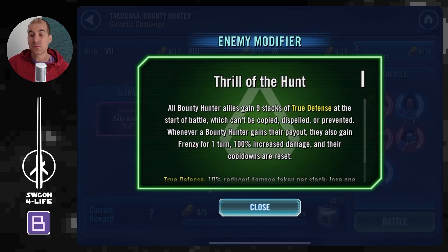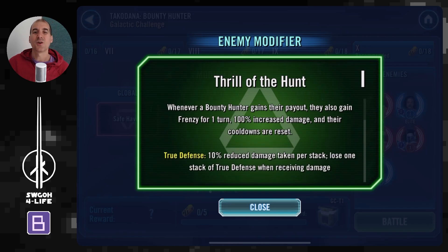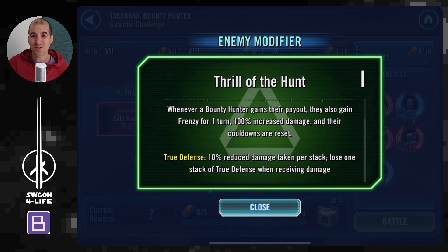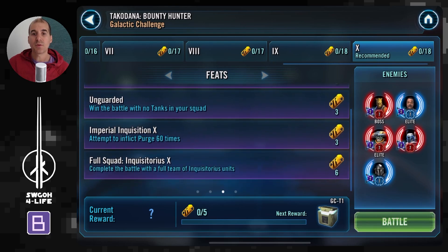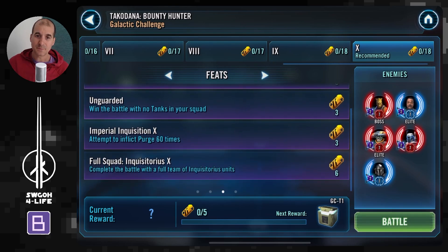The 'Thrill of the Hunt' modifier for bounty hunters gives them nine stacks of true defense, so they'll be very tanky to begin with, and if their contract is triggered they gain Frenzy for one turn — you definitely don't want that. In terms of feats: win a battle with no tanks, attempt to inflict Purge 60 times (you just need to attempt, not land it), and win with a full team of inquisitor units.